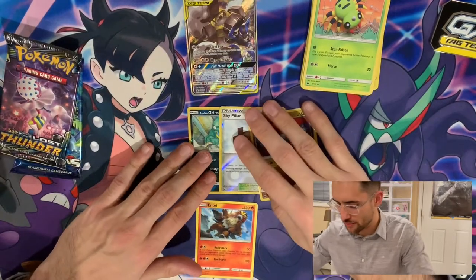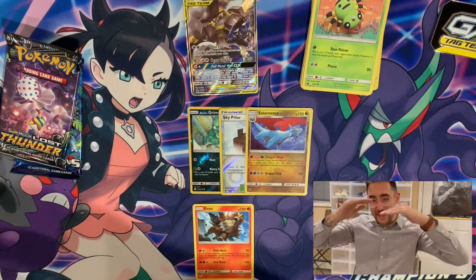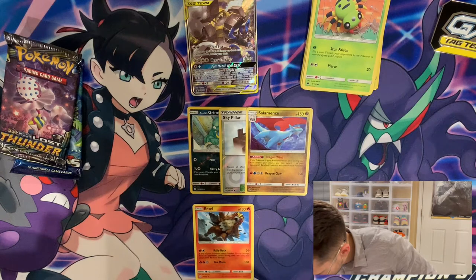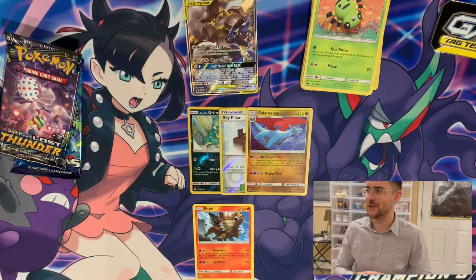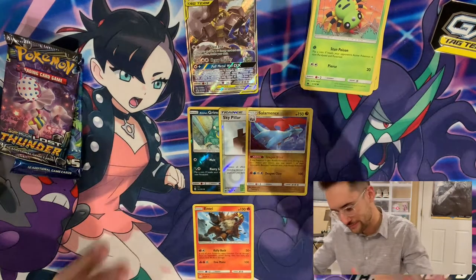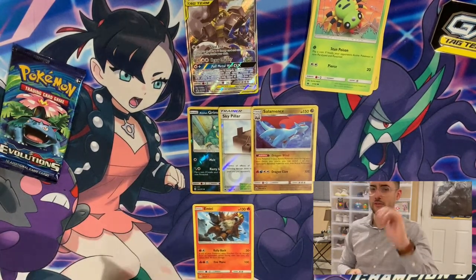I absolutely adore Salamence. I think in a previous video I said Garchomp was my favorite dragon, but Salamence — they're both neck and neck. Salamence's shiny form is so cool; the green is just... And I think his Pokédex entry says it flies around on its wings which have grown in at last, and in its happiness it gushes hot flames, burning up the fields it passes over. I think there's one Pokédex entry that says they fly at like Mach speeds, and his mega form looks more like a flying ship with crescent moon-shaped wings. Imagine a Salamence flying into your house at like Mach 2.